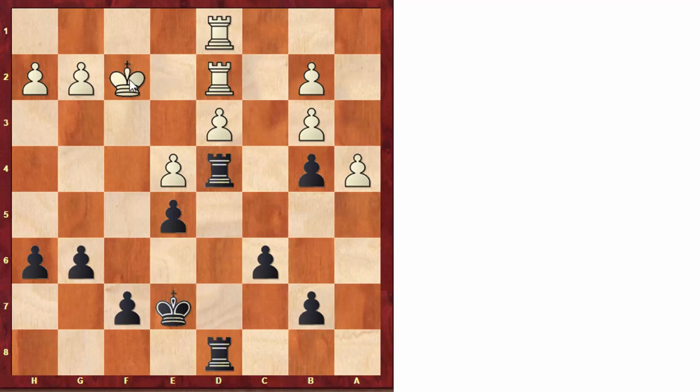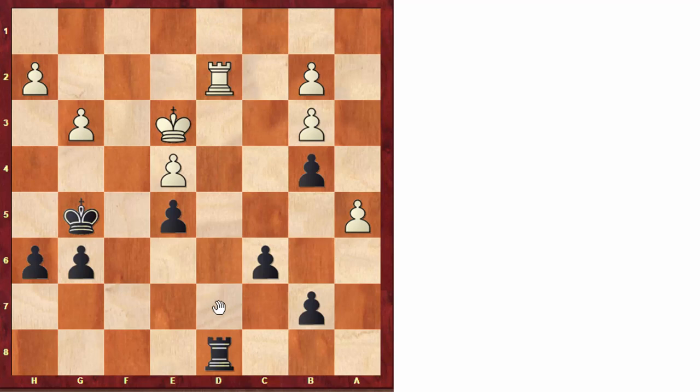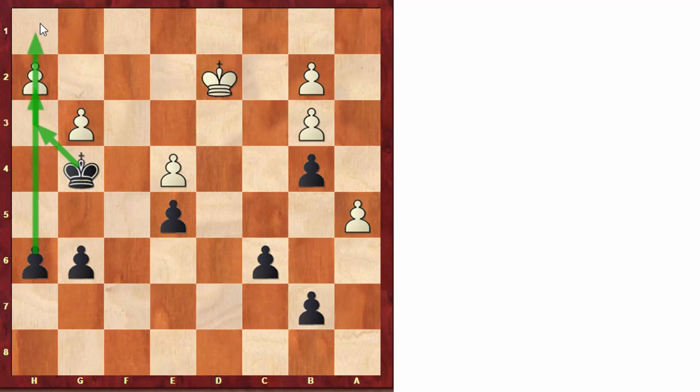If white continued with king f2, black would have continued with f5, and after king e3, king f6, g3 — basically black is just finding ways to improve his position while white is just waiting, so it's really hard to play as white. One idea for black is to play king g5 and prepare taking on e4, going for this pawn ending. For instance, after a5, taking on e4, and exchanging everything — then playing king g4 and going for this pawn race. Black will try to promote the h-pawn while white promotes the a-pawn, and we can see at first sight that black is faster.